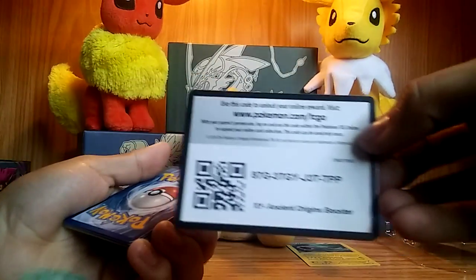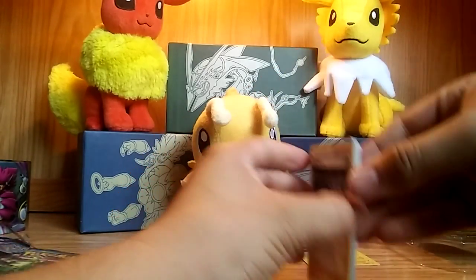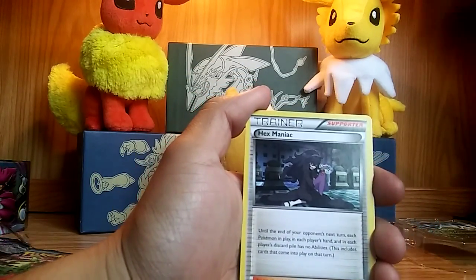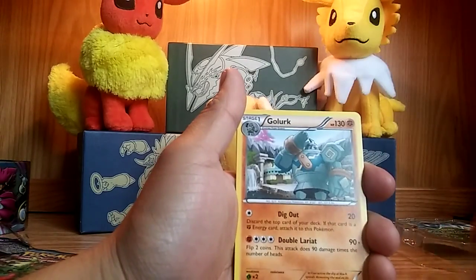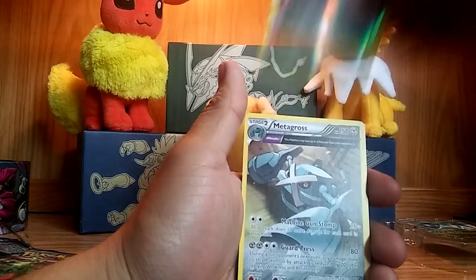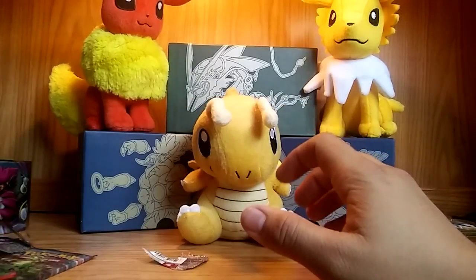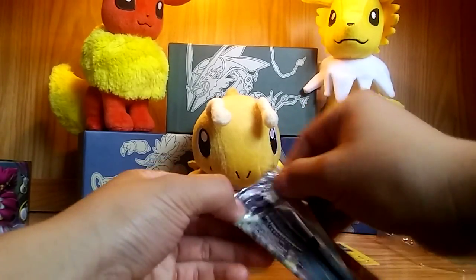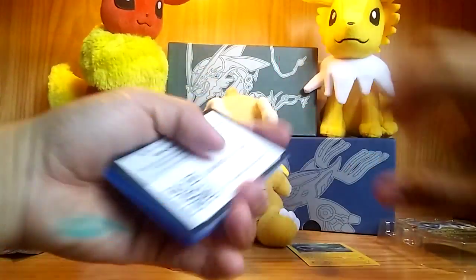Down to Ancient Origins — you think we can get anything good? There's the code. How about that — one, two, three, move it down to the bottom. Let's start this off. Hopefully we can get a full art. We have a Hex Maniac, and for a Spirit Link, Vespiquen, Beldum, Golurk, Relicanth, Cottonee, Baltoy, reverse holo of a Faded Town, and a Metagross Ancient Trait non-holo. Wow, Latios let us down guys. Look at how much air there is left in this pack.